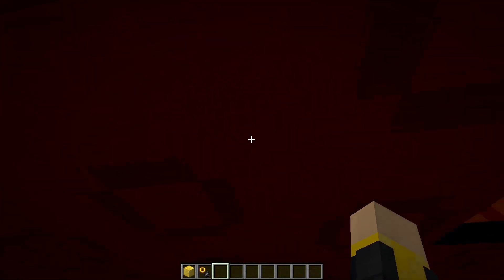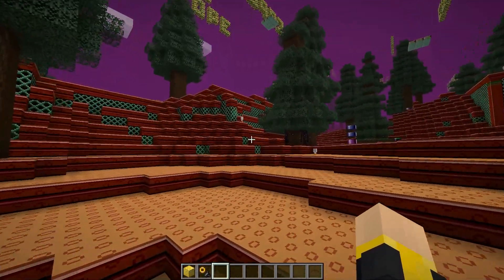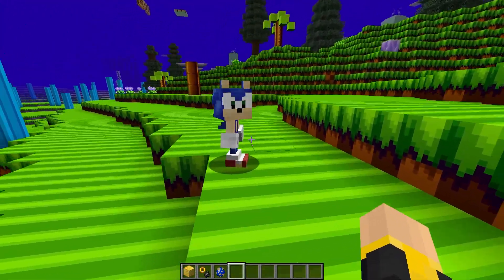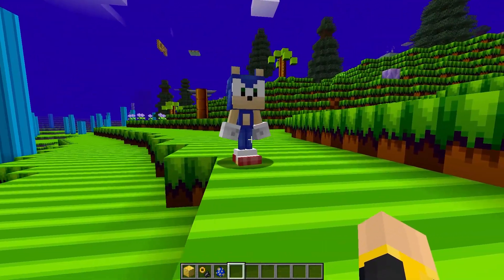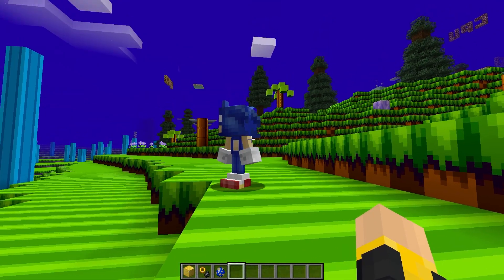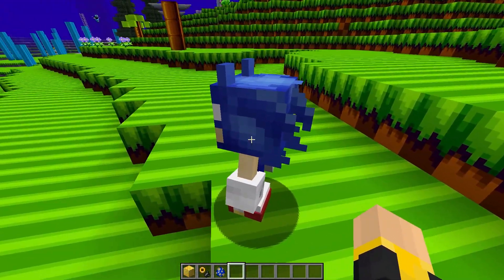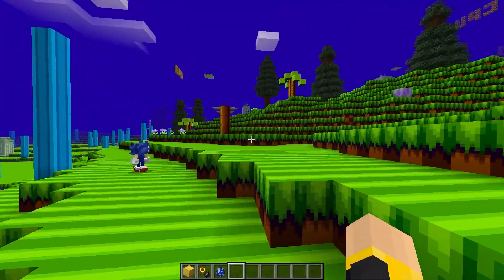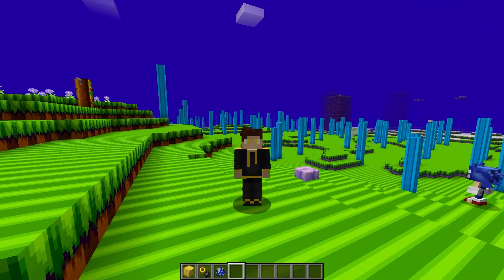You might be going, 'Troy, does it add Sonic?' Dude, of course it does! He has such a cool model, and just you wait — if he jumps, he turns into the ball form.